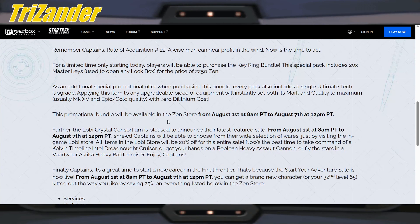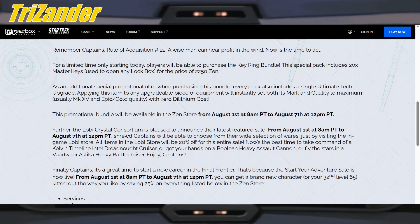Applying this item to any upgradable piece of equipment will instantly set both its mark and quality to maximum, which is now mark 15 epic gold with zero dilithium cost. The promotional bundle will be available in the ZEN store from August 1st to the 7th. Further, the Lobi Crystal Consortium is pleased to announce their latest featured sale from August 1st to the 7th. All items in the Lobi store will be 20% off for this entire sale.